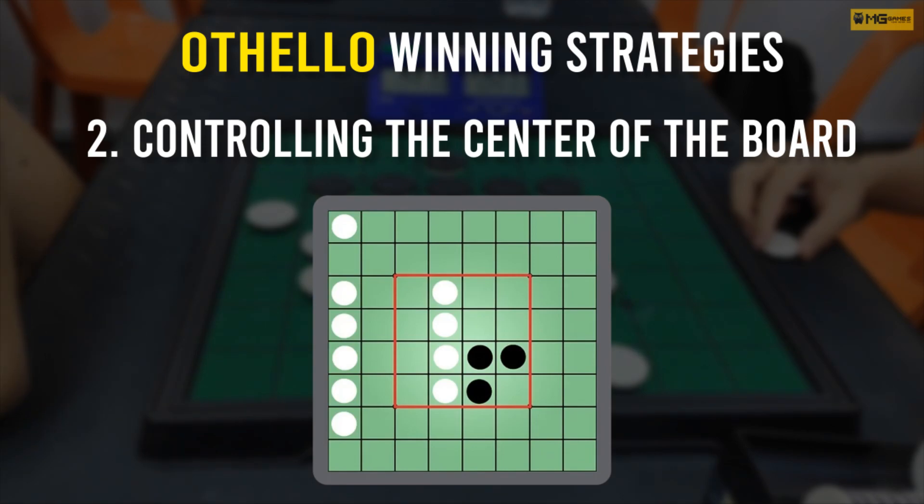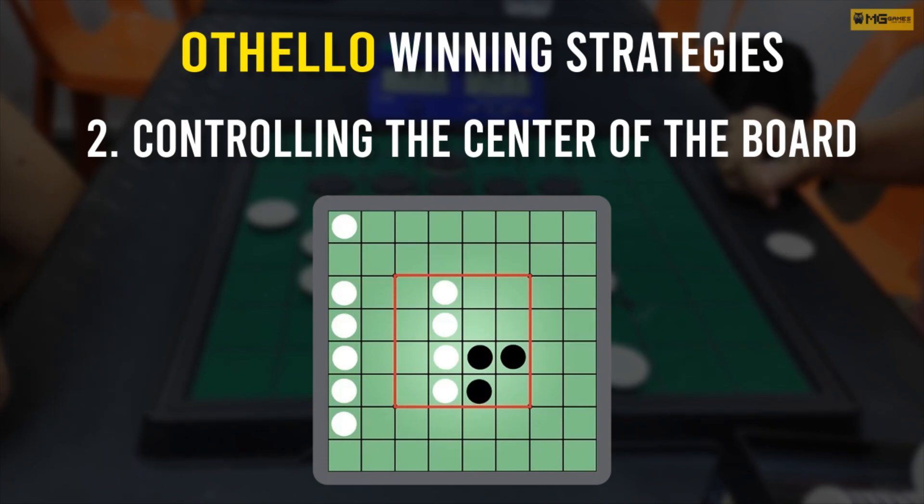Tip number two: controlling the center of the board. One of the most important strategies in Othello is controlling the center of the board. By controlling the center, you can limit your opponent's options and make it more difficult for them to make strategic moves.